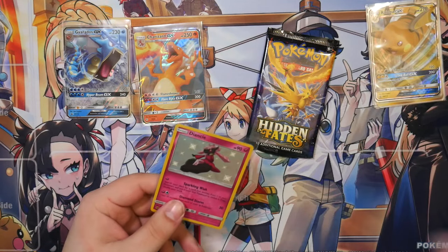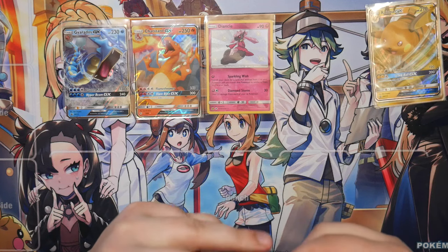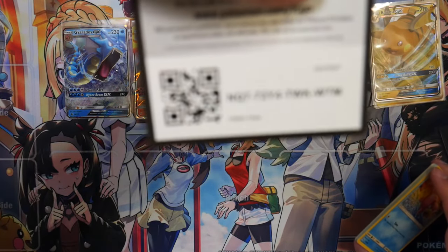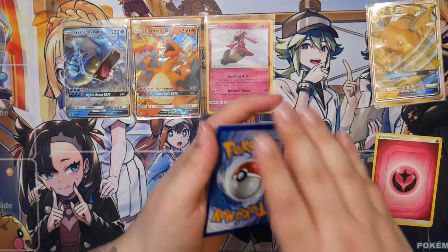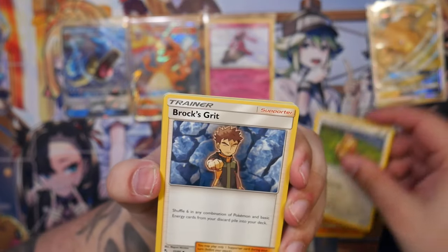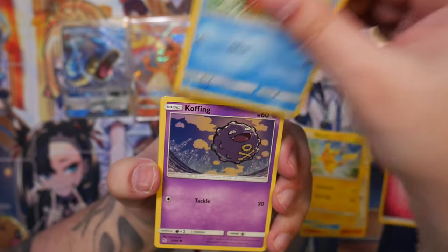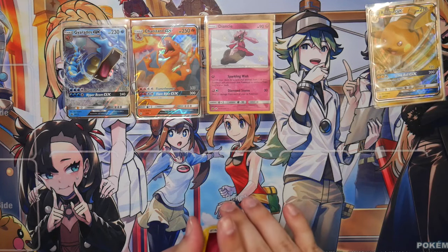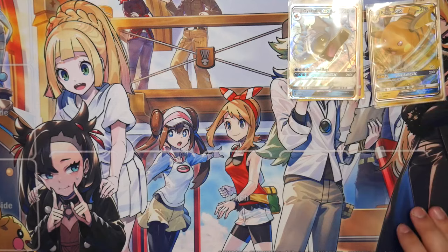Pretty sure there's also a Charmander and Charmeleon in here since the Charizard GX is in the set. Let's see what the last pack holds — the last pack for the second tin. Let's do three to the front this time. Fairy energy. Graveler. Farfetch'd — this is a nice illustration. Brock's Grit. Slowpoke. A Psyduck. Pikachu. Magikarp. A Koffing. A reverse Farfetch'd and a Kangaskhan. Nothing in the last pack. But we did pull the Charizard GX, so the Gyarados tin might be leading.